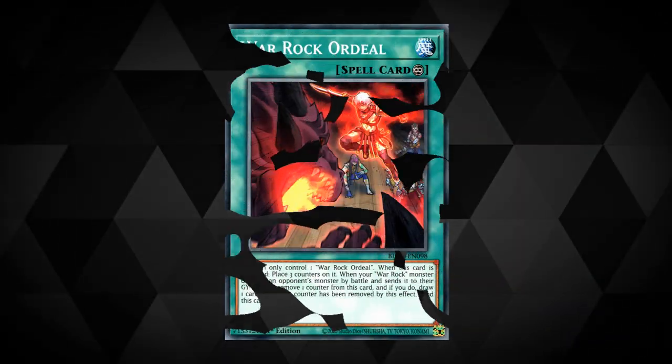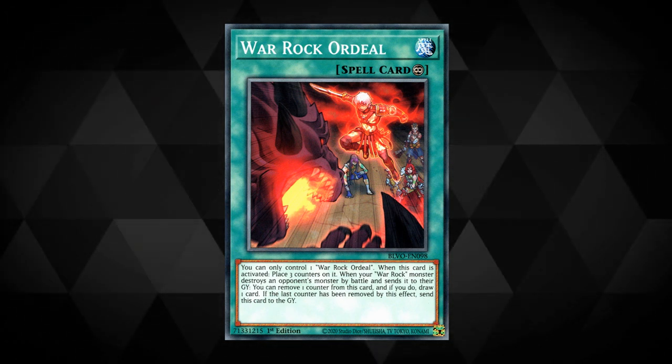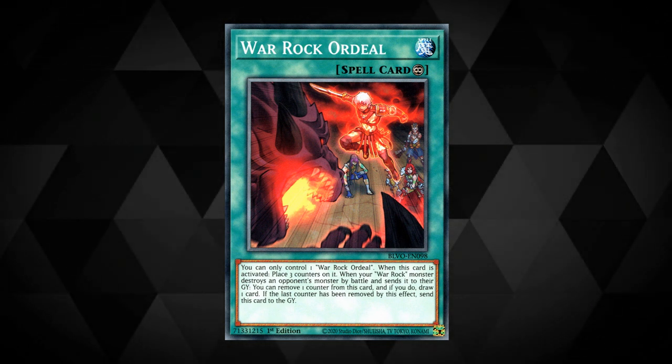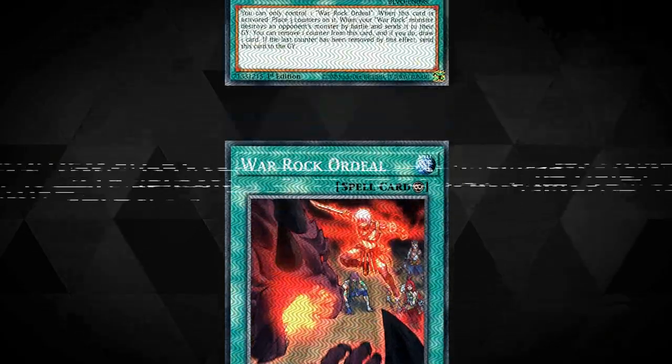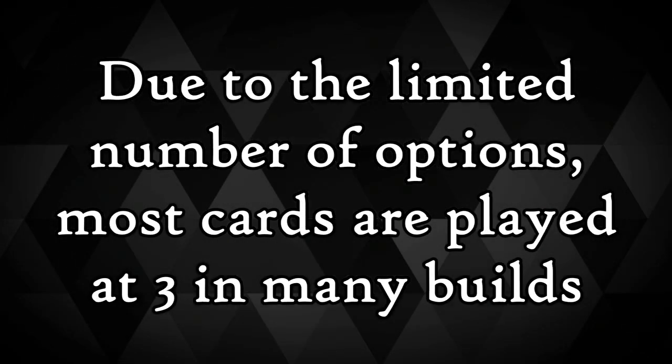War Rock Ordeal: you can only control one copy of Ordeal at any time. When it's activated you place three counters on it. When a War Rock monster destroys an opponent's monster by battle and sends it to the graveyard, you can remove a counter to draw one card. Once all the counters are removed you send this card to the graveyard. Due to the limited number of direct War Rock cards currently available, most of these are maxed out in most current builds.